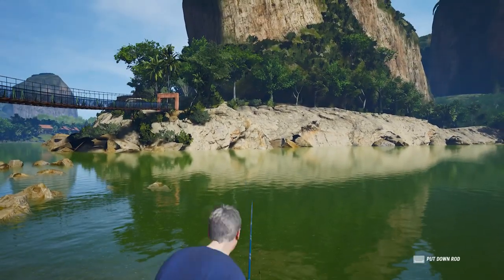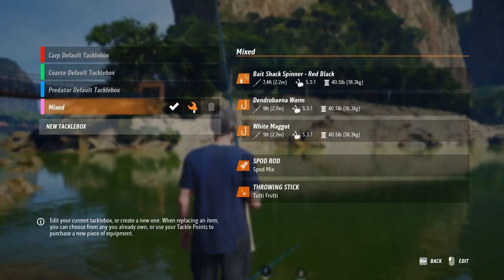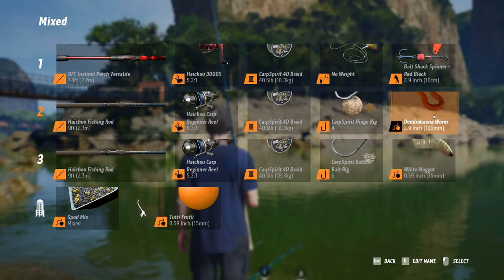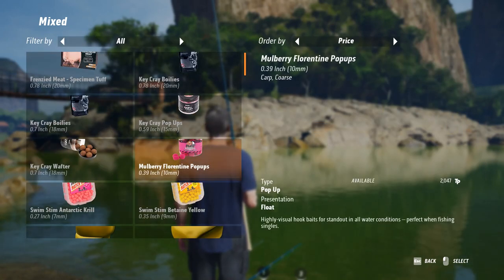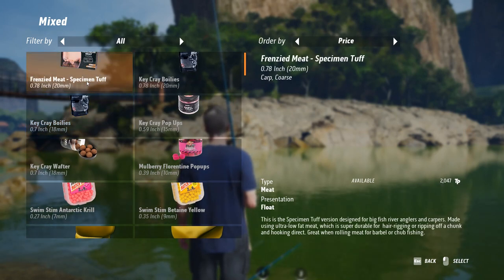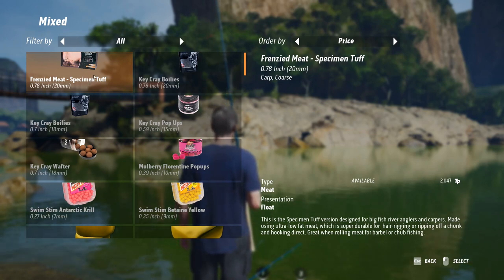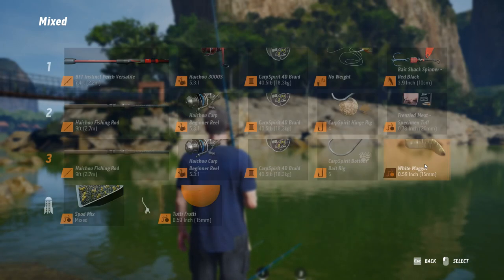Let me check what I have on rod number two. In my mixed category — that's not gonna work. Let me change it to something. Wow, looks like I've got some new bait types: frenzied meat for big fish, river anglers, and carpers. I'll give it a try.